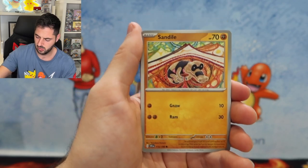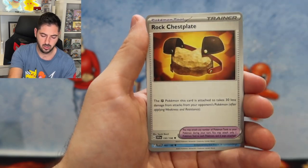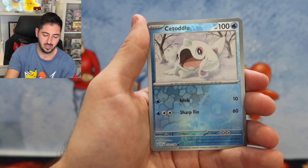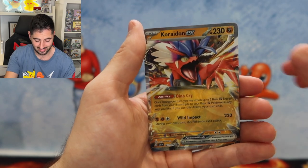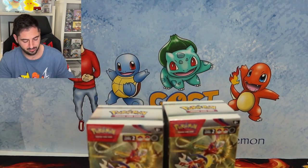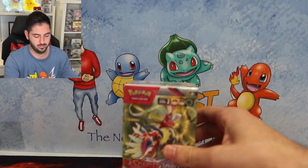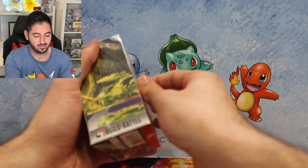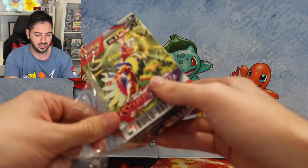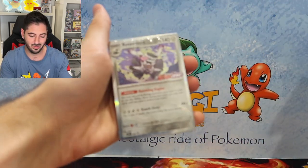Fighting Energy, Sandile, Mareep, Lucario, Sliggoo, Ceetodal, Breloom. And a Miraidon EX — starting to get very common. We've got two left. Eenie, meenie, minie, mo. We're doing this one — it's this one or it's none. Come on, we've got to get the last one. Which one is it? And we've got another Reversal Room.